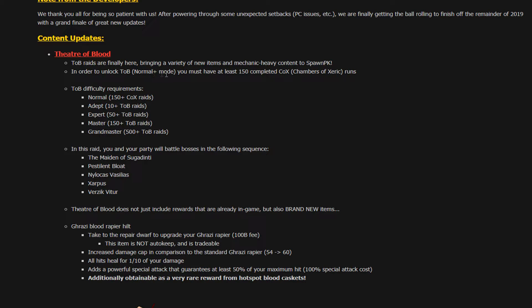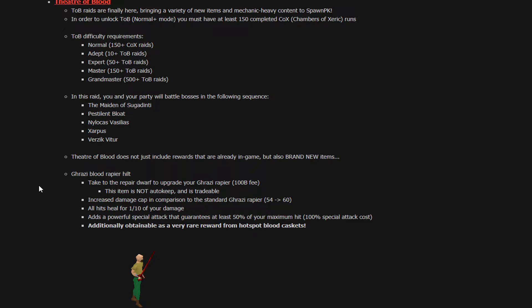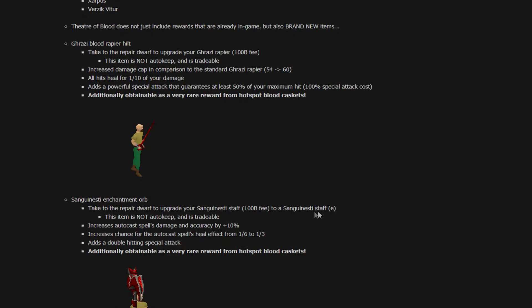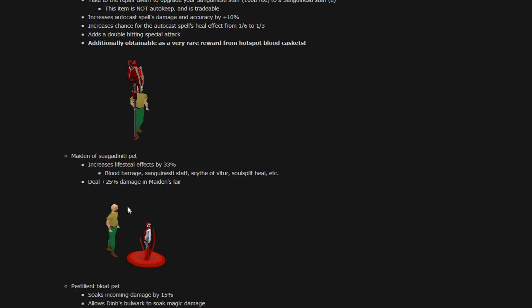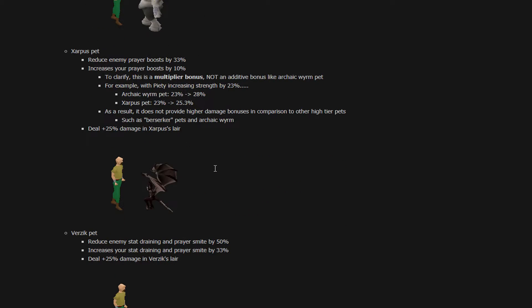In order to unlock TOB normal plus mode, you must have at least 150 completed Chamber of Xeric kills. Grandmaster requires 500 TOB — so the grind starts again. The new Grazi Blood Rapier Hilt, I already know what this is going to do. Additionally, obtainable as a very rare reward from Hotspot Blood Caskets, same with the new Orb. Then we have the Maiden of Sanguinesti and new pets. The Pestilent Bloat has new effects — soaks incoming damage by 15%.